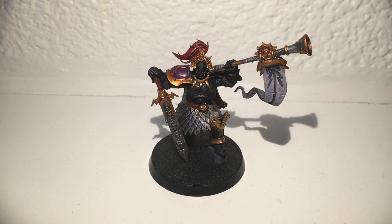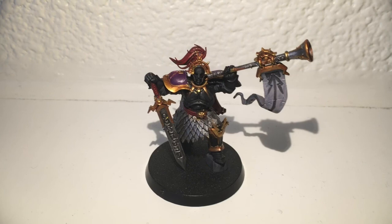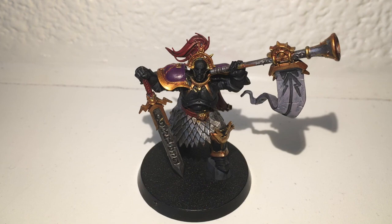This guy is armed with a Sigmarite broadsword and a battlehorn — the battlehorn is 90% of the reason you want him. He's movement five, four-up save, five wounds, so he's pretty tough. One thing I forgot to mention about Decimators: if you are within six inches of Decimators, you are plus two to your Battleshock test — equivalent to minus two Bravery. That is so powerful.